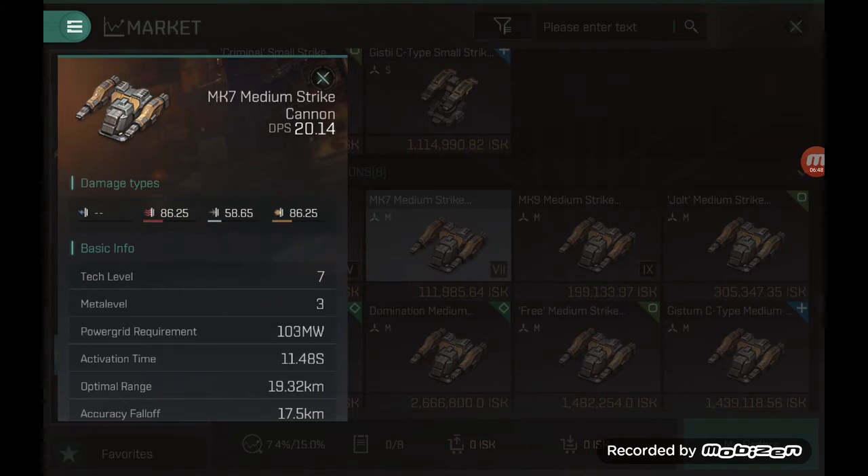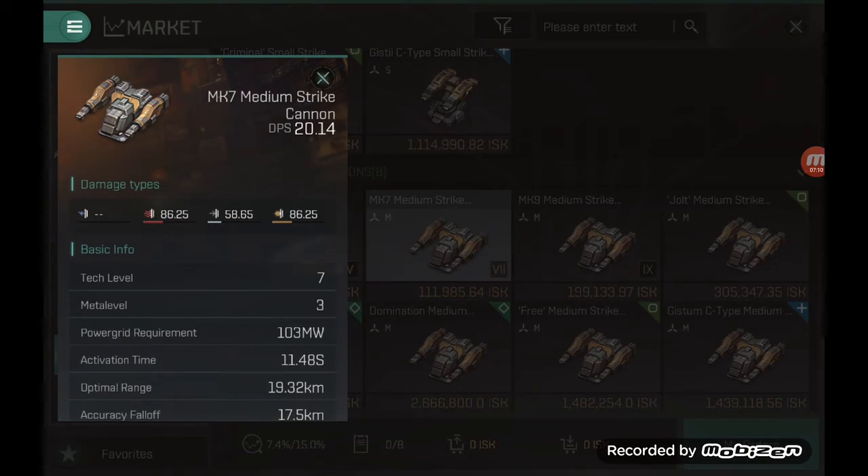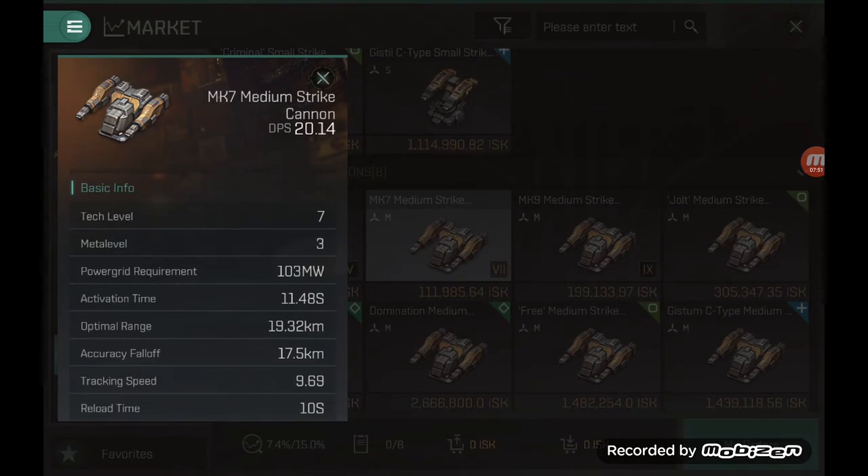When looking at pros and cons, one thing I like about the strike cannon is the damage profile, which is highly balanced. It's slightly less varied than missiles which apply all four damage types, but you still have thermal, kinetic, and explosive damage. Thermal is mainly effective against shields, whereas kinetic and explosive shred armor. So cannons will be okay-ish against shields, but once you reach armor, it's a different story — you will be doing massive damage.